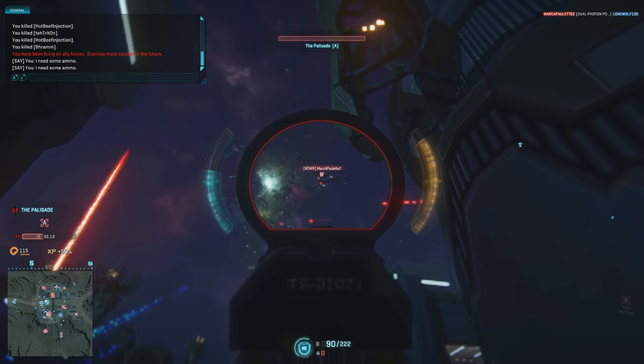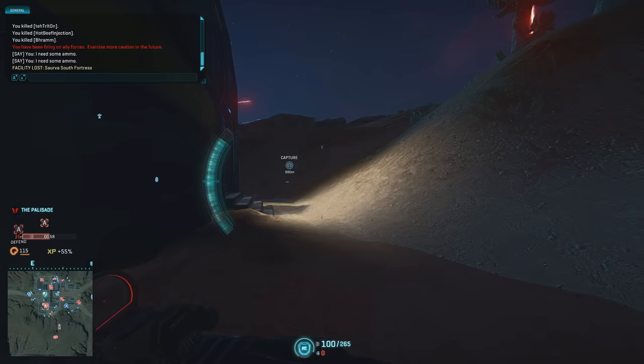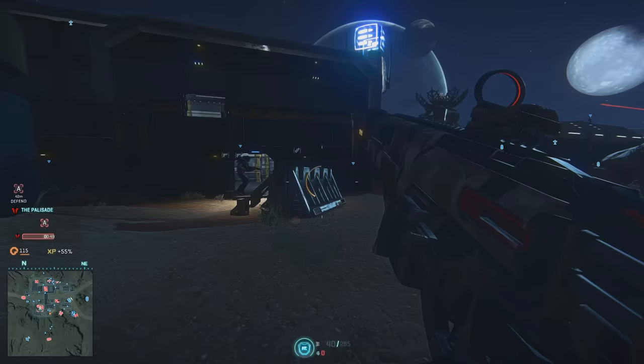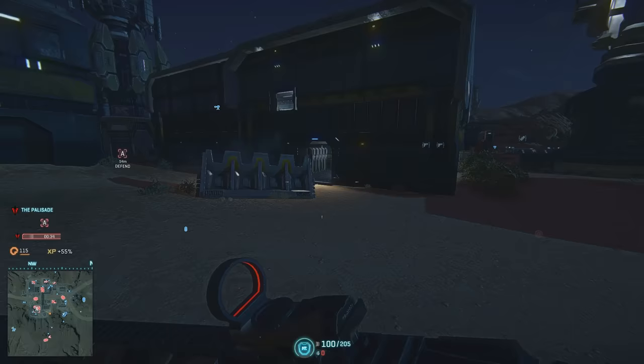Small arms fire can deal damage to smaller aircraft and vehicles. Even if you don't have a dedicated anti-air weapon, it's usually a good idea to try to put some damage on them when you can. It's always a good idea to keep an eye on your mini-map so you can tell exactly what's going on around you. In this case, you'll notice a couple of enemy tanks rolling in, marked in red with distinct icons that let you know what type of vehicle they are. The icons here are showing the Vanu Sovereignty's main battle tank, the Magrider.